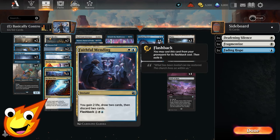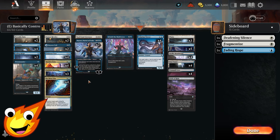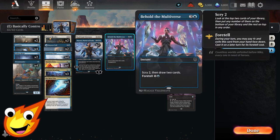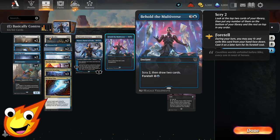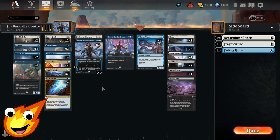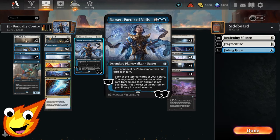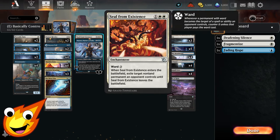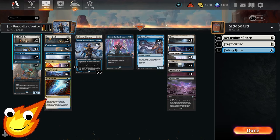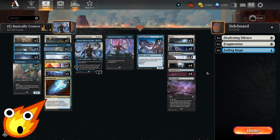For card draw and filtering, we have Faithful Mending, which also has flashback — allowing us to cast it multiple times, which is why we only need three copies. Behold the Multiverse is a little pricier but with the foretell ability becomes very cheap, allowing some scrying and card draw. We also have a couple copies of Narset to dig for our pieces and slow down opponents doing card draw, a copy of Seal of Existence as a catch-all exile spell, and a couple copies of Portable Hole for early game or any non-land permanent with mana value two or less.